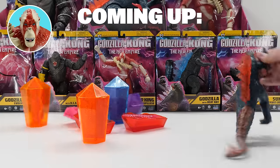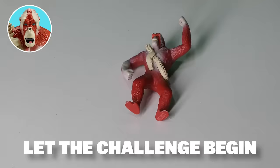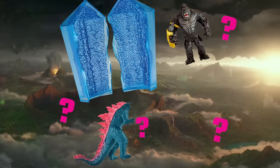I'm going to unbox these Hollow Earth Crystals to find all these surprise monsters inside. If I fail, I'm going to destroy my toys with an atomic hammer. There are four monsters to collect: Godzilla Evolved, Kong, Shemo, and Skarkin.